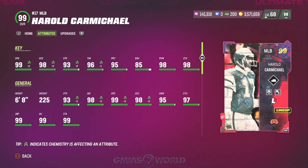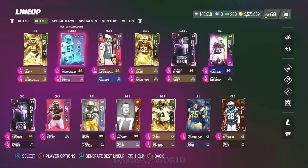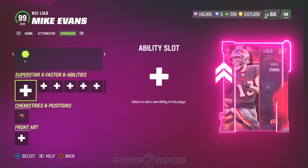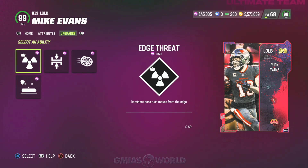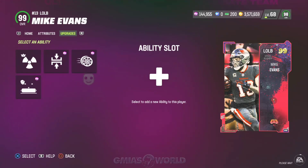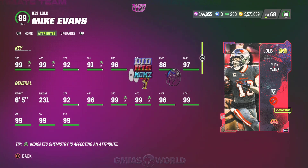Next we're going to add in Mike Evans. I want to make it very, very clear — his card is garbage. They give him Edge Threat for zero, and I'm not sure why EA Sports did not give him Edge Threat Elite. I think it's kind of stupid. He does get Reinforcement, but I don't really care about that either. Zero AP Edge Threat in May is a very big L, and all these other abilities are stupid. So we're going to throw Edge Threat on him for zero AP and try him out.